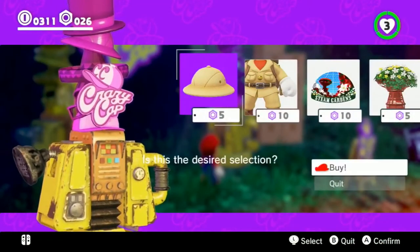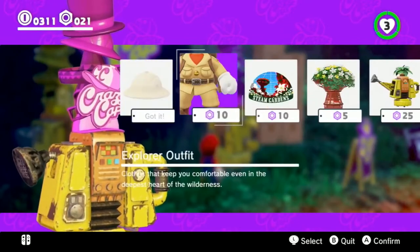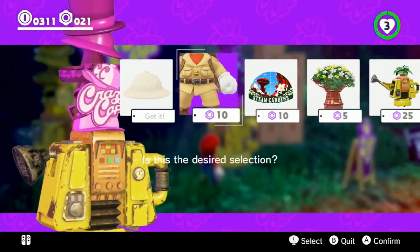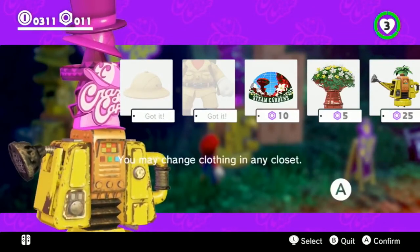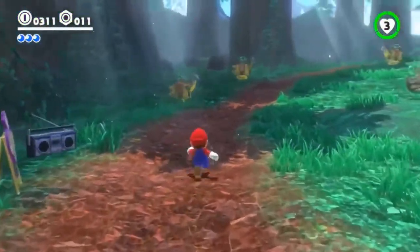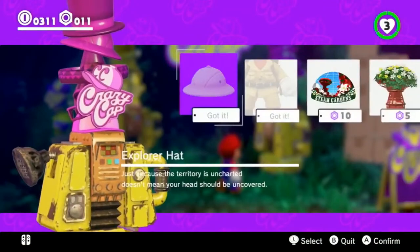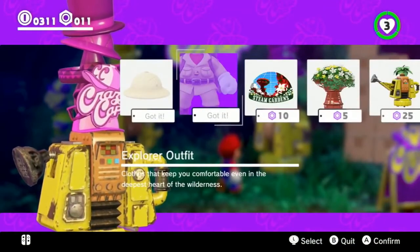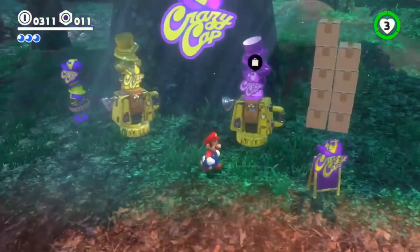Spend money — I will spend money on that. We showed changing in Crazy Cap in our last segment, so I'm actually going to hang on to these because there's another place we can go to change and I'd like to show that off. I've got my items — and there are souvenirs for sale as well that are specific to the Steam Gardens, which you can use to decorate the Odyssey. I've got a sticker that would go on the outside like a bumper sticker, and then some souvenirs. There are goodies to be had in each of these kingdoms.